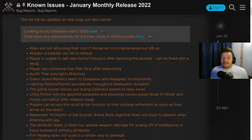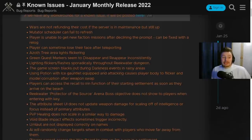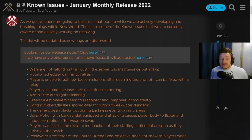So wars are not refunding their cost even if the server is in maintenance but still up. We did see our wars refunded yesterday on our server - we actually had one at the exact time the server went down, so the influence is back. Mutator scheduler can fail to refresh, which is not good - we do want that to refresh so we can get the new mutations. Player is unable to get new faction missions after declining the prompt, which can be fixed with a relog but is kind of annoying.